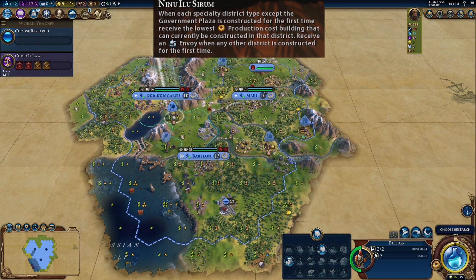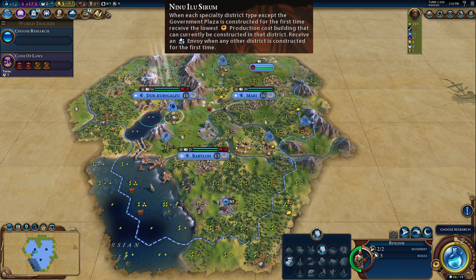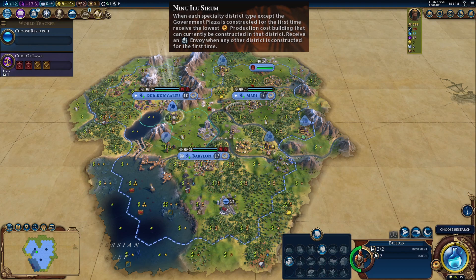Hammurabi's leader ability is Ninu Illu Serum. When each specialty district type except the government plaza is constructed for the first time, receive the lowest production cost building that can currently be constructed in that district. Receive an envoy when any other district is constructed for the first time.